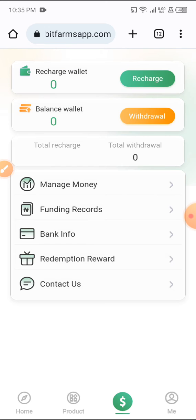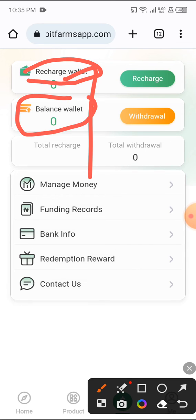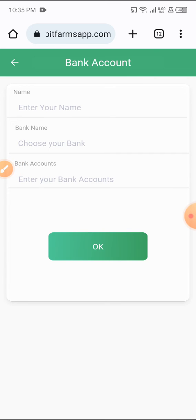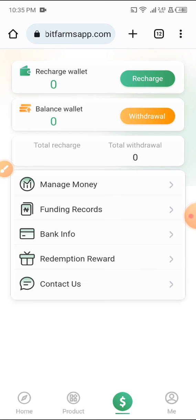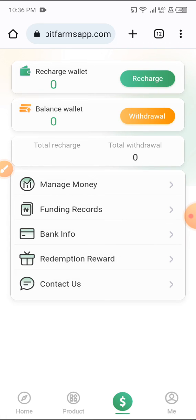This is where you are going to see your balance here — this is your recharge wallet. When you recharge, this is where you'll find it. When you start making money daily you'll find it in your balance, and you can withdraw from this place. You add your bank name and your account name here. The minimum withdrawal is 1,000 Naira.